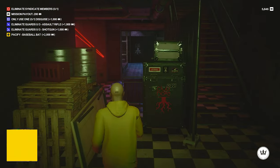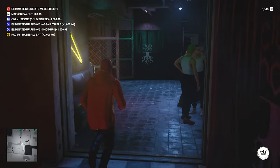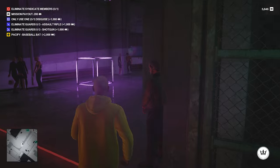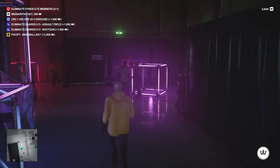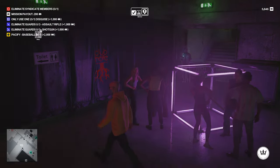If the secret side entrance is not open, unfortunately you have to go through the frisk zone. But essentially you just want to get past the main entrance and down this first hallway. You're going to get to the end of this hallway, and this is a place you want to remember because we're going to be coming back to this area again and again.